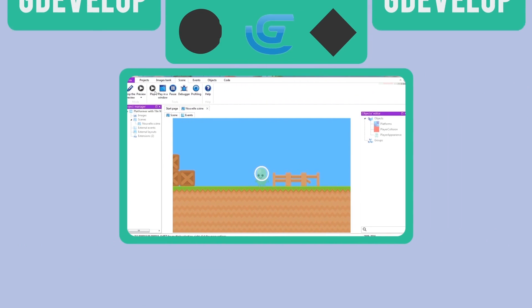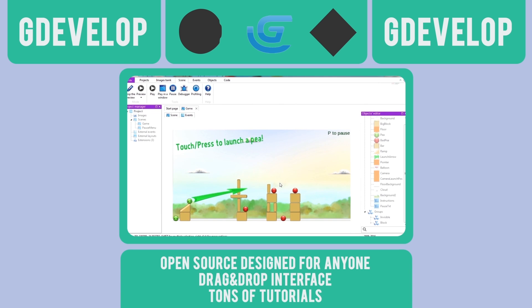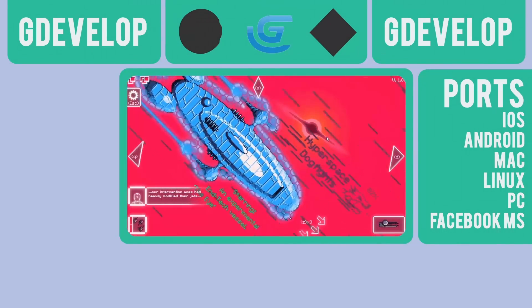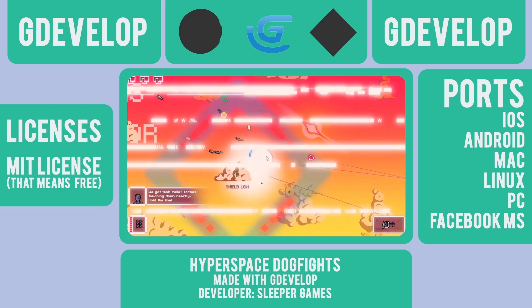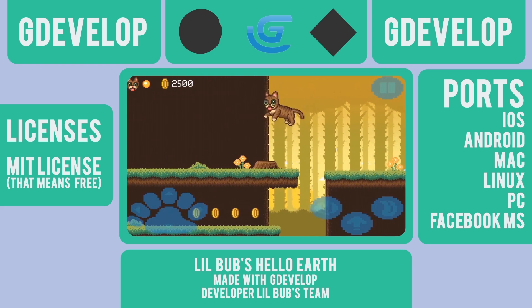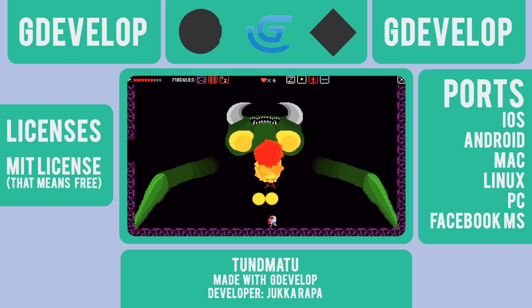Next is fan-favorite GDevelop. GDevelop is an open-source game engine designed to be used by everyone — no programming skills required. It has a drag-and-drop interface, built-in events, and tons of tutorials. When ready, you can export your games to iOS, Android, Mac, Linux, and even Facebook Messenger. The best part of GDevelop is its price — it is an open-source project licensed under the MIT license, meaning you can use it for absolutely no cost. In terms of games made using GDevelop, you can check out and even play GDevelop-made games right on their website showcase page.